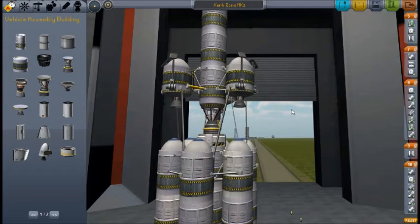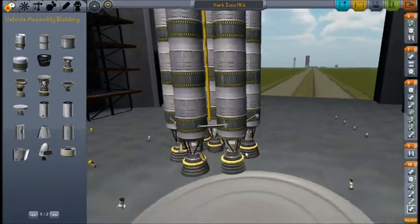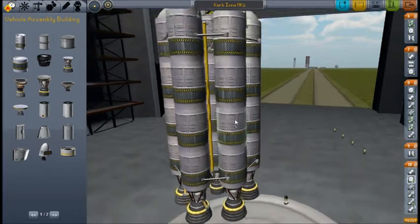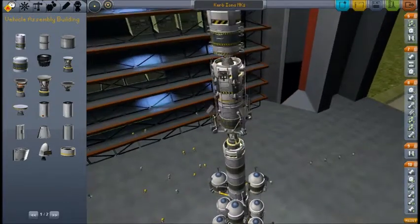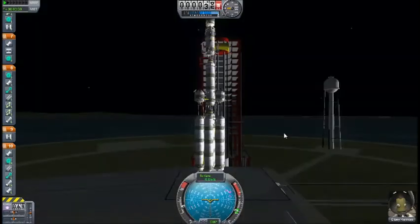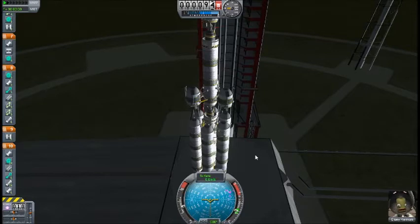Hey YouTube and fellow Curbonauts, I am going to do a test video here and see if I can successfully launch one of my older ships I built. I just want to make sure I have everything lined up right — all my stages. Looks like I built a pretty intense ship. I'll just put this on the launch pad and see where she goes. Looks like it may be a tad heavy based on how much stuff I have on it. Hopefully I'll be able to get it to orbit.